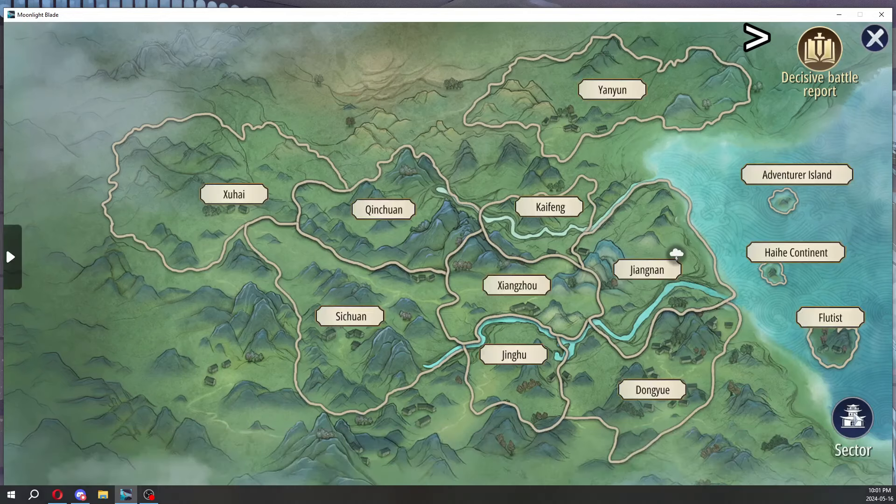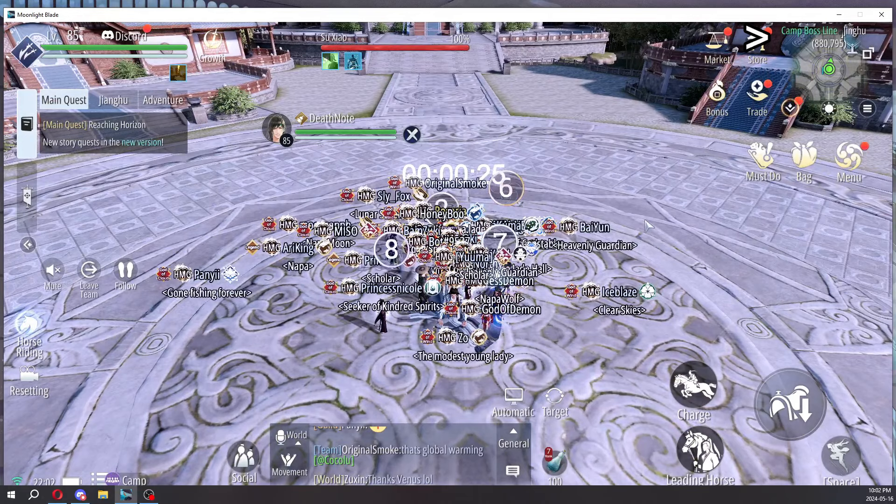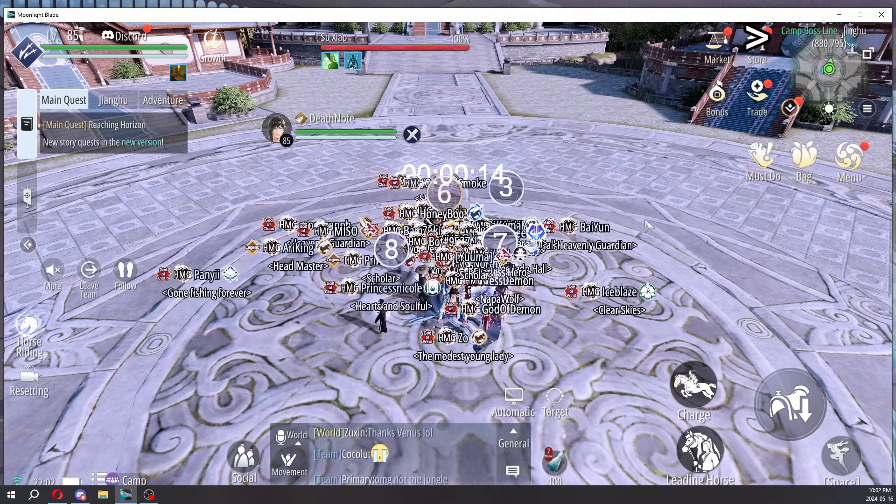So you have to get there on that map, and then it'll give you the option to switch to the camp boss line. Usually the camp boss line will not be there — you have to be there on time for the camp boss line option to actually show up, which you can see on the video where you can switch.